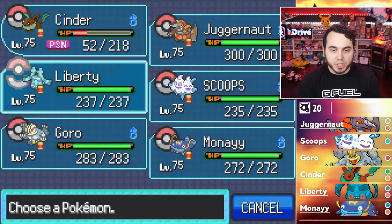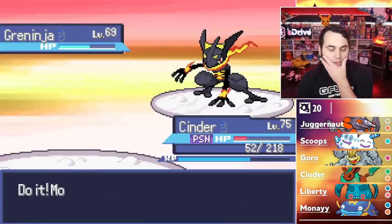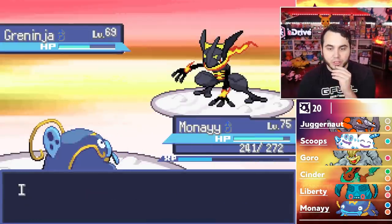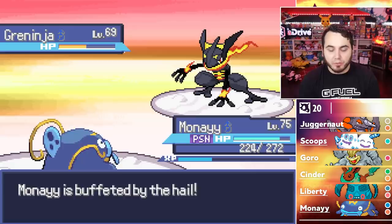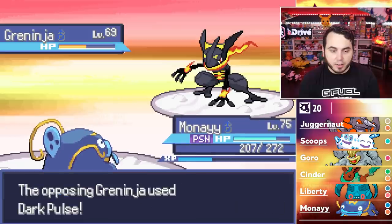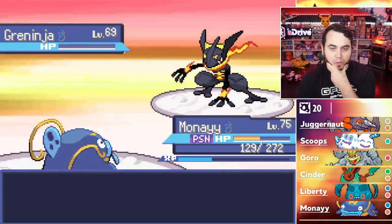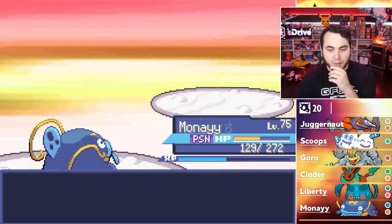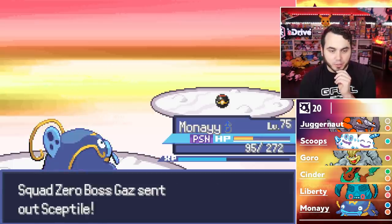I'm not sure if he Poison Jabs again, but I'm thinking I want to switch into Mune. He does Poison Jab again — doesn't do much, but he gets another Poison off, just haxing me out. I have the benefit of Earthquake though, so we go for that. He goes for Dark Pulse but I live it. Mune tanks it. Could have been better, but could have been worse.